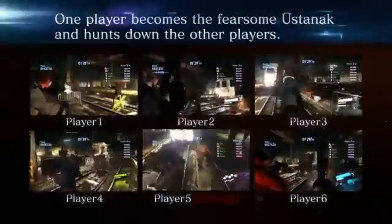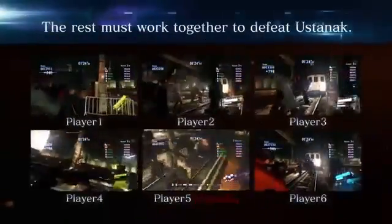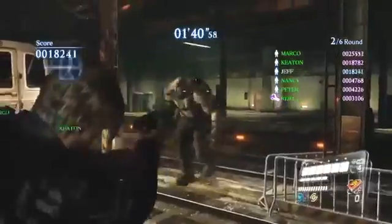One player becomes the fierce Ustanak and hunts down the other players. The rest must work together to defeat Ustanak. Up to six players can play in this competitive mode. Take turns controlling Ustanak and use his powerful arm cannon and wrath claw.